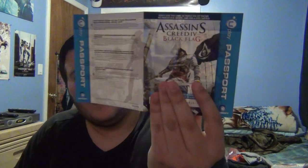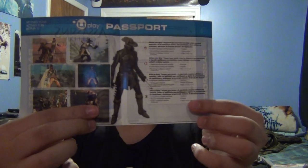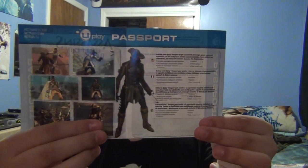This passport might be a little different from the one I got before. There's the code — I'm not going to show you all of it. You get a little folded insert. I'm really tired and don't know what I'm looking at. You also get an advertisement for Watch Dogs — over 90 awards and nominations — as well as Assassin's Creed Liberation HD and Assassin's Creed Initiates.